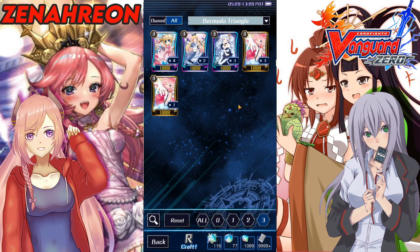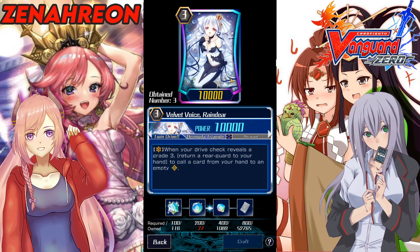Moving on to Grade 3s. Since Pacifica and Coral are coming in the next JP set soon — at time of recording it's the 29th, and for JP it's probably the 30th — a Triple Rare Grade 3 I think you should try to prepare for is Reindeer. In both decks you're going to be playing four of each. Reindeer could be a backup ride but still has value: if you check a trigger you get an extra attack, which gives Coral an advantage even if you miss the ride chain.